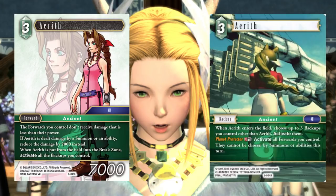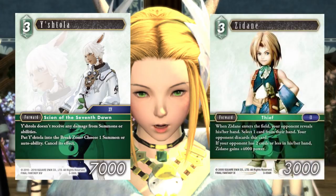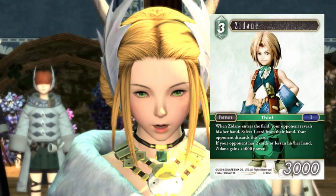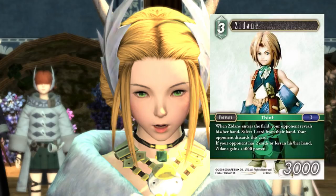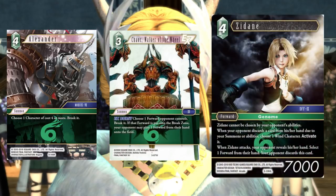Continuing down the forwards: I'm running three Ishtola, which I think you're going to see in every Monowind list. I'm running two of the Opus 3 Zidane — looks at your hand and steals something from it. Let's talk about this Zidane versus other Zidane options. Because I'm going in with the new Alexander — just choose a character if it costs four or more and break it — that is replacing Chaos Walker, the wheel. If you're not running Chaos Walker, I think you run the Hand Hate Thief Zidane. Everybody knows how good it is.